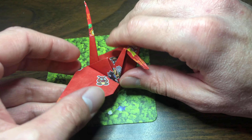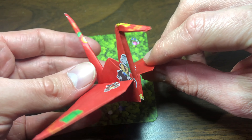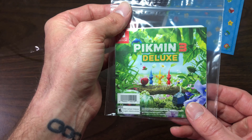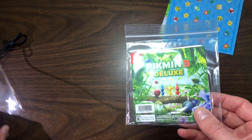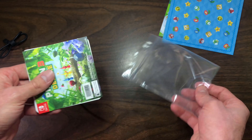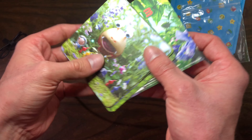Maybe I'll look up how to fold an origami crane and give it a try. The next thing we have is a Pikmin 3 Deluxe product of some sort. Let's open it up and see what's inside. Oh yeah — they're coasters.